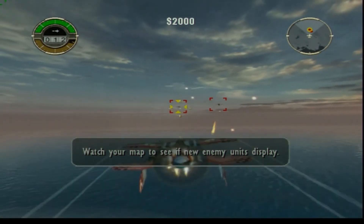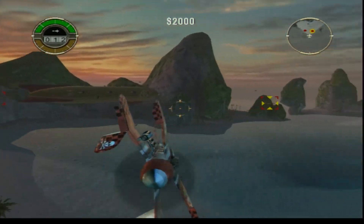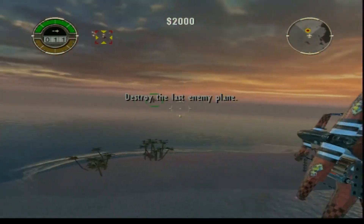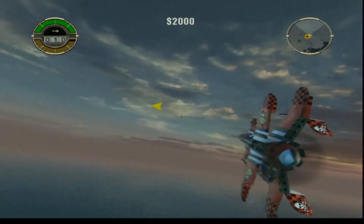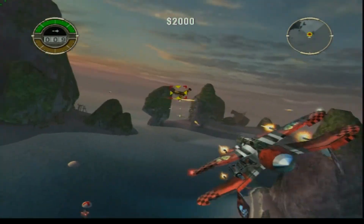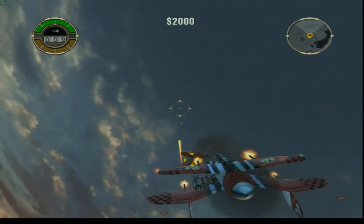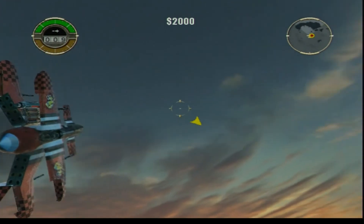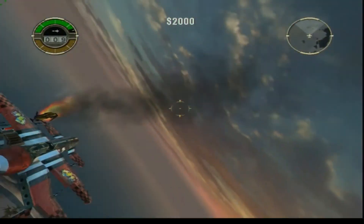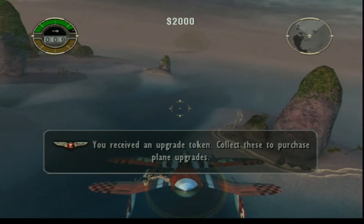The Y button does the boost — couldn't remember if it was A or B, but we got it now. This was one of those killer app games on Xbox. Back in the day people would just play the deathmatch, they'd have capture-the-flag style modes where you'd have to fly into the base, grab the objective, and fly it back hoping the other guys didn't shoot you out of the sky. A lot of fun — this game was really popular in its heyday.